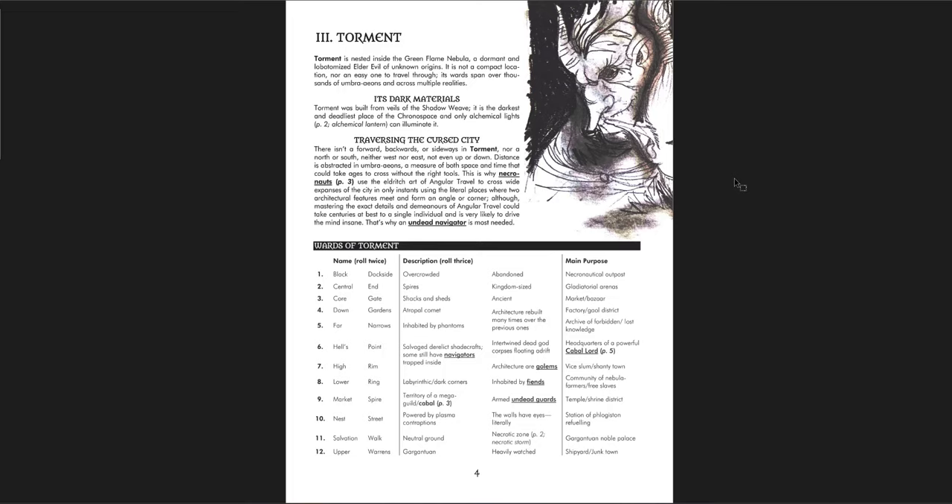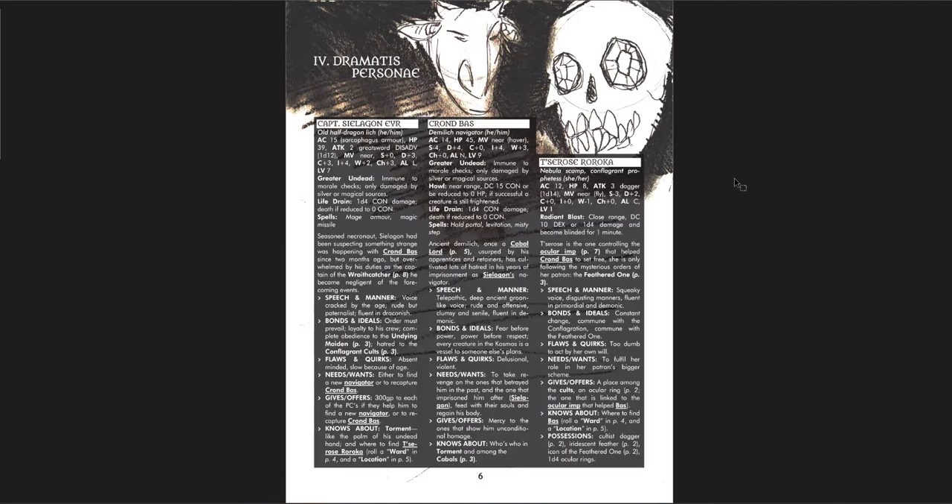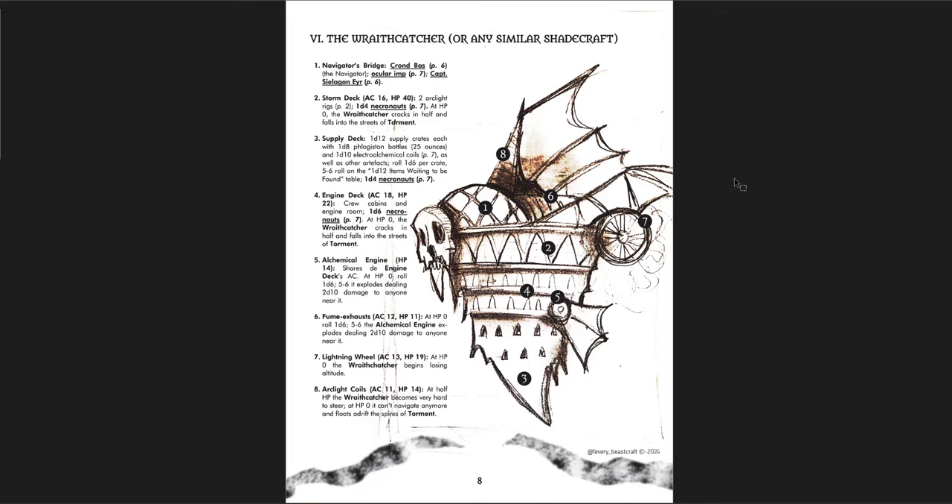It's a cursed city and you don't exactly walk — you have to will your way through, and you can use these ships to power your way through. There are certain places and people you can run into, with great tables for that: the Dramatis Personae with different people you can encounter. The Bestiary includes the Nebula of Scamp, the Necronaut, Arclight Weapons, Nightmare, Ocular Infantus, Succubus, and Incubus. And then the Wraithcatcher or any similar shadecraft.